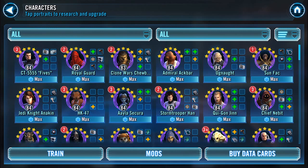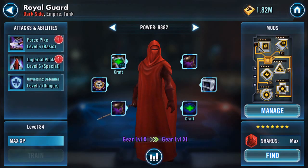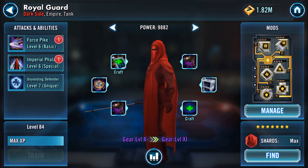If you look at the top line you can see that Royal Guard has two green pluses, and I'm about to take on someone that has too good a lineup to not do this. I'm not too bothered about his Force Pike and Imperial Phalanx at the moment.